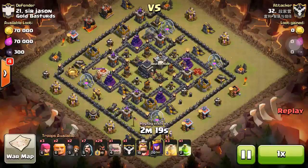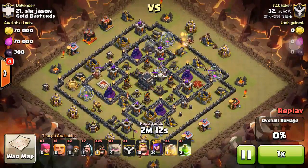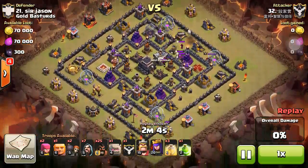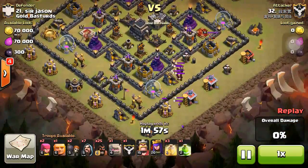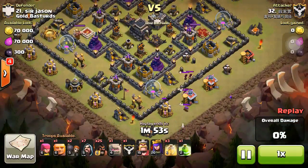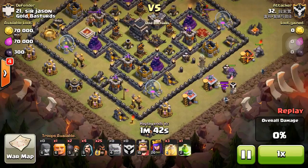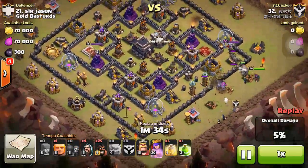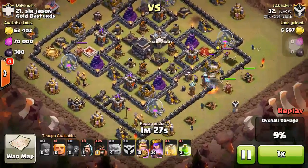This is GoHog Rider for Town Hall 9 - the last of four attacks on this base. After people try many times you know where the giant bombs are and what's in the clan castle. The clan castle had six wizards. You're never going to try a balloon attack without taking down those six wizards - six wizards can kill a golem in about three shots, and they can kill a king in two shots. So you must take them down first.